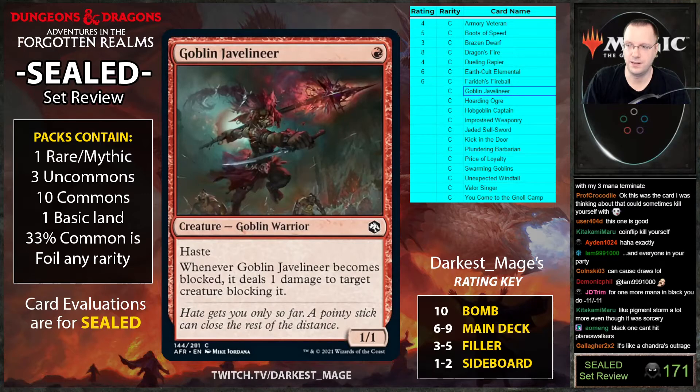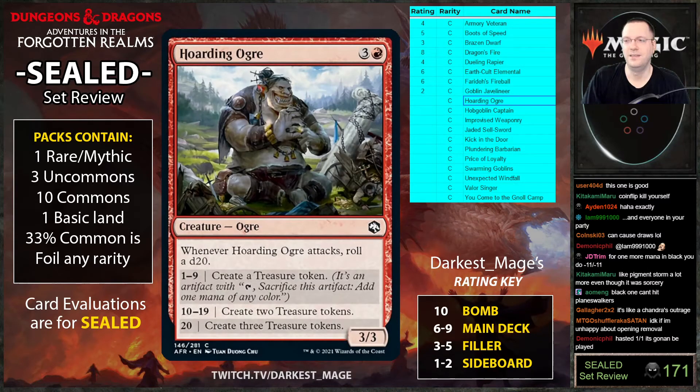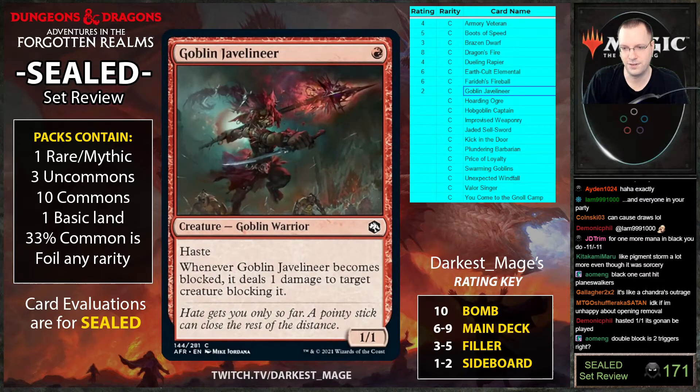Goblin Javelineer: haste, whenever it becomes blocked it deals one damage to a target creature blocking it. I guess it's good with the Vorpal Blade but they could still just double-block it. I don't want anything to do with this — it's a hasted one-one. Some cards trigger twice when double-blocked and some only trigger once, so you'd need to check that.